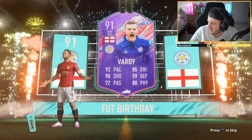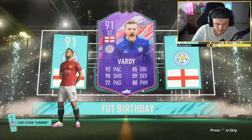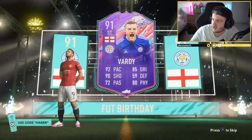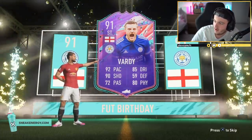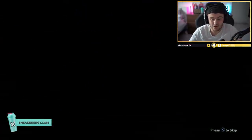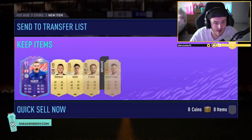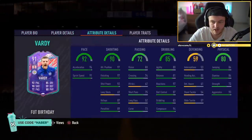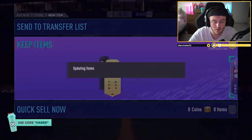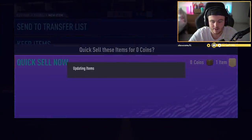What is this Vardy card actually selling for? I can't find him on FUT Bin. Vardy — 800k. Massive dub! What else in the pack? Bruno Fernandes as well — that's a big win. 5-star weak foot, 4-star skills Vardy — quality card. Great to have untradable as well. Bruno Fernandes is sadly another quick sell, but still a dub overall.